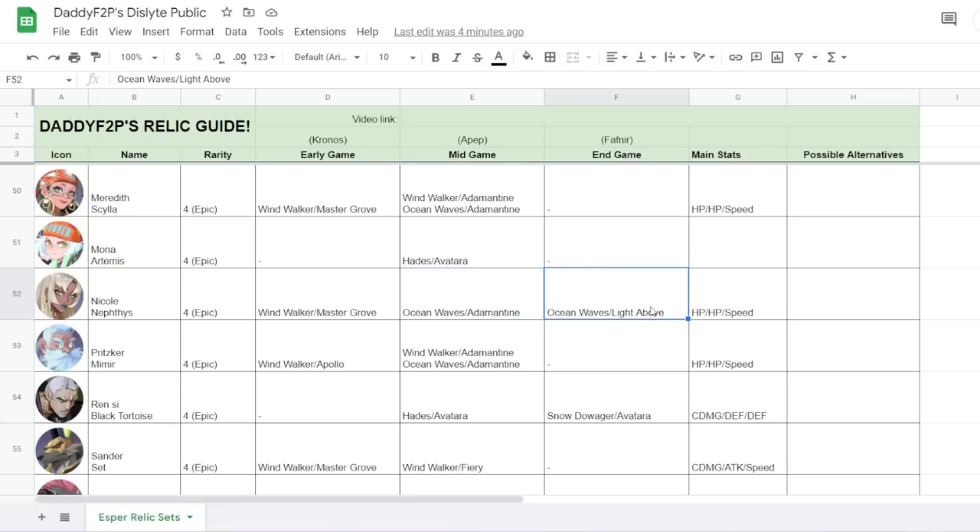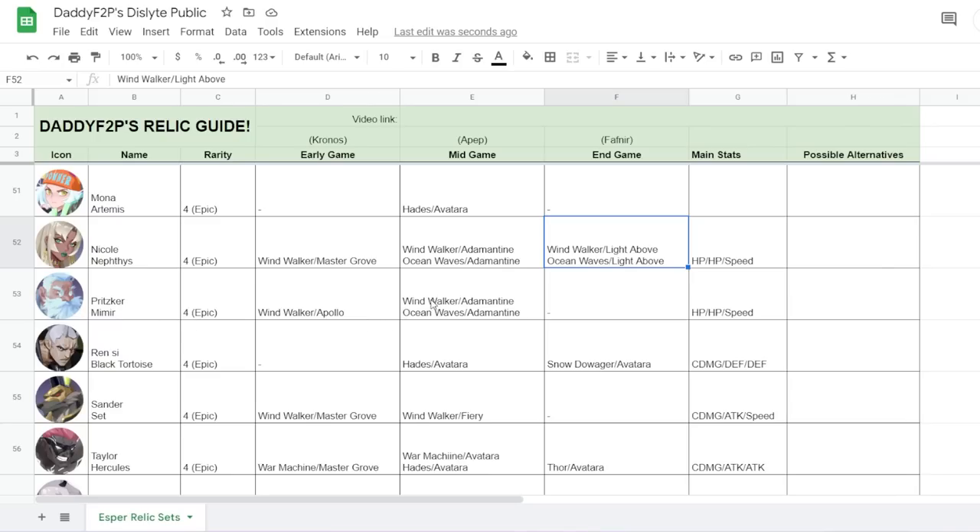For Nicole, Light Above is good for PvP but Ocean Waves is generally the way to go. Wind Walker Adamantin or Wind Walker Light Above also works depending on how you're using her — for PvP, Windwalker can make a lot of sense. For Pritzker, Windwalker and Ocean Waves — note that the Zeus Reddick set does not benefit his passive, so Zeus does not work on him.